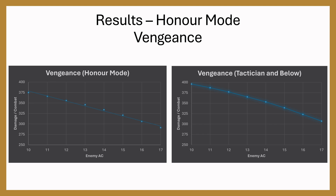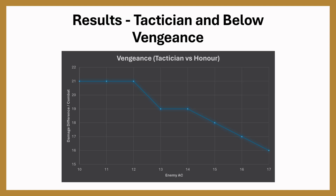Here are the two Vengeance graphs side by side — it's only Vengeance because it's the only subclass that differs between Tactician and Honor Mode. Tactician is slightly higher, and the difference in damage ranges from 21 down to 16 across the AC spectrum.